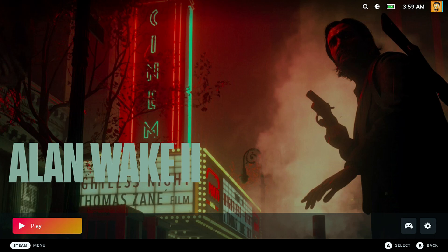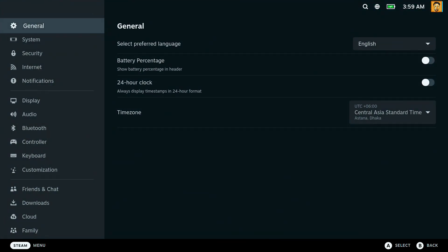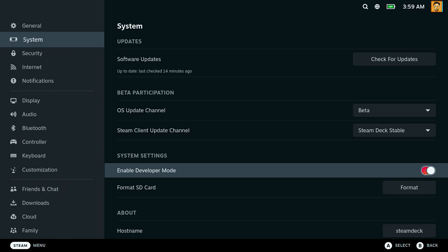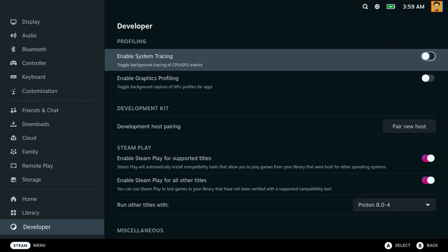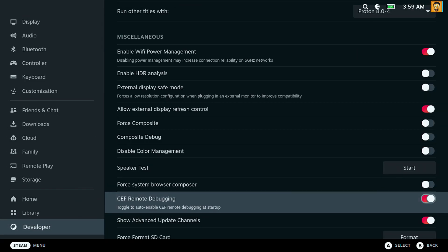First, you need to update your SteamOS to version 3.5.1. If you don't have it already, go to Settings, then System, and enable Developer Mode. From here, go down and select the Developer option, then enable Show Advanced Update Channel.